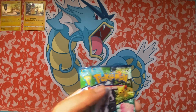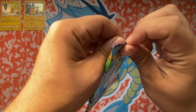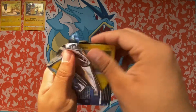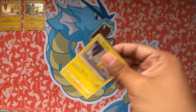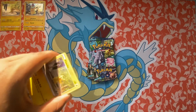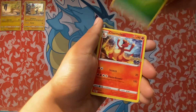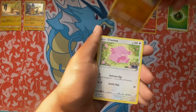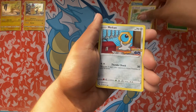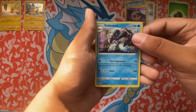And you get four packs. Can we finally get them? There's the code. Grass Energy, Charmeleon, Chansey, Pikachu, Squirtle, Bidoof, Meltan, Charmander, Lunatone Reverse and...